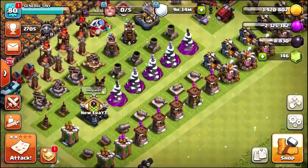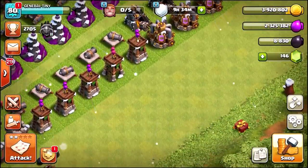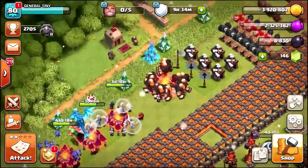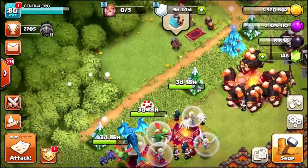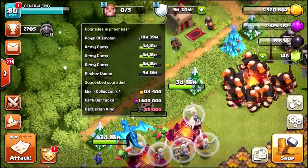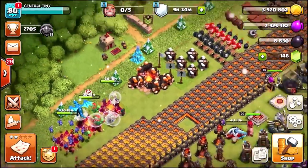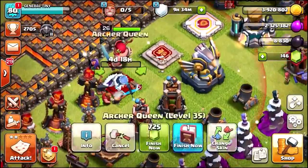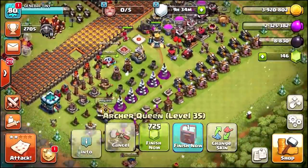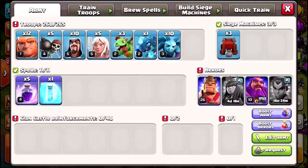That takes us to a total of only 8,000 dark elixir. We do have about 4 million gold but can't really spend it on anything right now. Looking at our builders, we've got one coming back when the Royal Champion finishes — and as soon as she does we'll probably upgrade her straight to level three. One more thing: I also upgraded the Archer Queen to level 36. So we literally did so many upgrades in that corrupted footage, which leaves us with just the King and Grand Warden available.